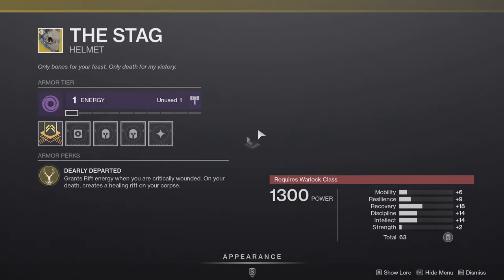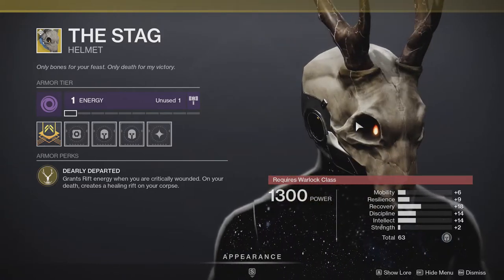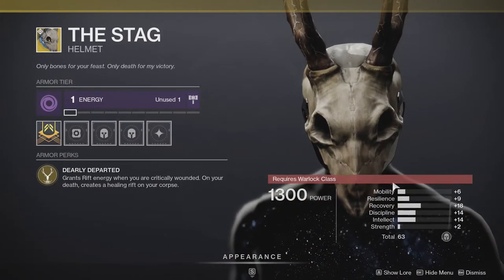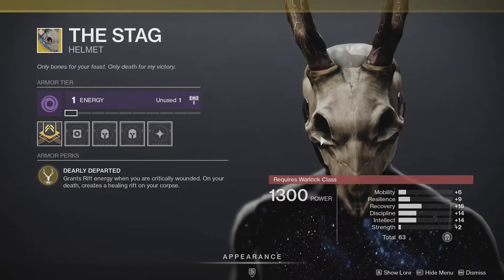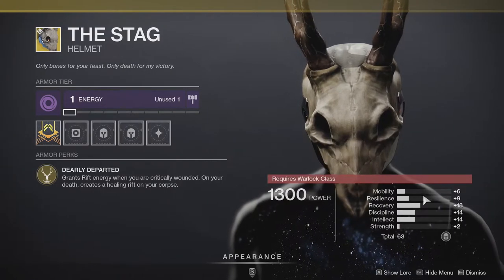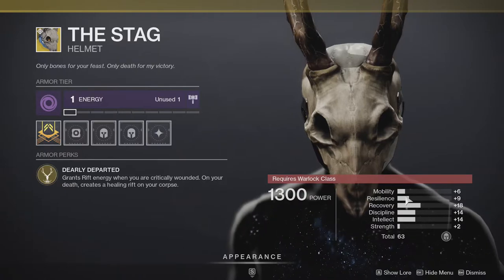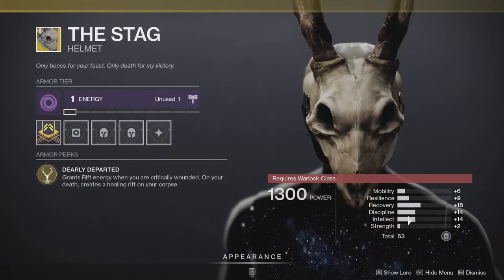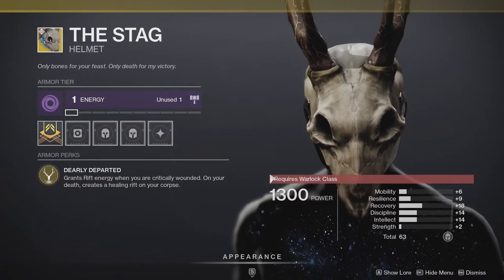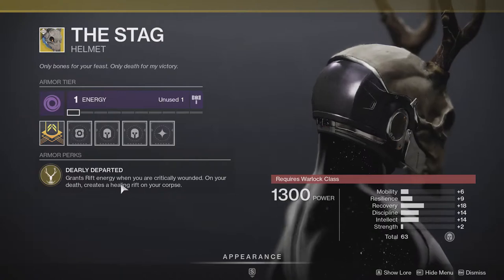Last but not least, The Stag — one of my favorite-looking headpieces for Warlocks. The stats are actually pretty decent. If you're using this for PvP, you could bump resilience to 19, and if you masterwork it you're getting around 21 on resilience, 20 on recovery, and 16 on discipline and intellect — that's pretty good.